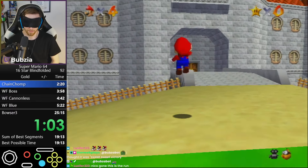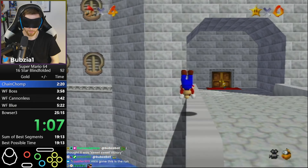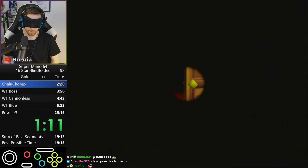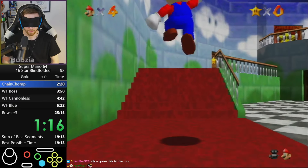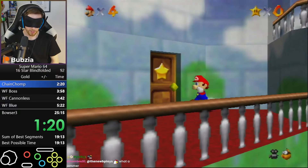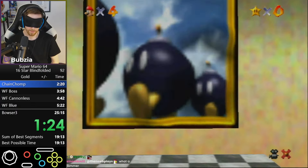First thing we do here in the run, of course, is Lucky Star skip. Lucky Star skip also had many tiny changes, nothing very noticeable, but we do the super consistent, super fast Lucky Star skip now. And then in the no LBLJ route, we head straight to Bob-omb's Battlefield. I missed the door there for a few seconds, very unfortunate, but it happens.